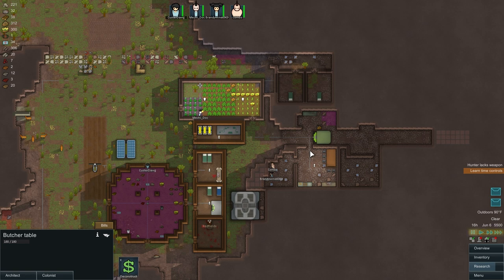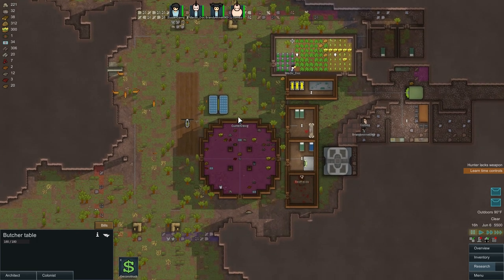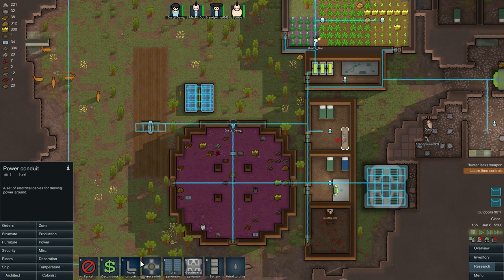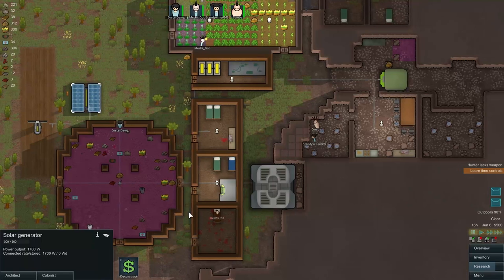Hey guys, it's KJ4E and welcome back to my RimWorld Let's Play. This is Alpha 9, Season 4, Episode 5. I haven't made a video on this in a long time, but I've come back and looked around at things that need to be corrected. First and foremost, the solar panel needs to be hooked up into the system — it hasn't been hooked up, maybe ever. So we're going to hook that up.